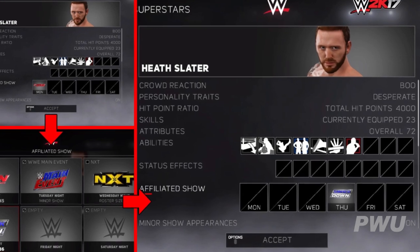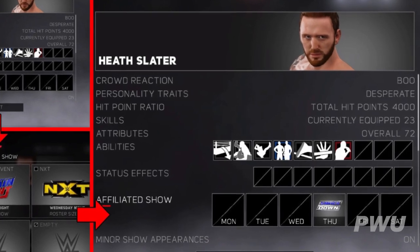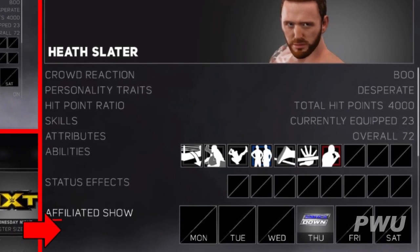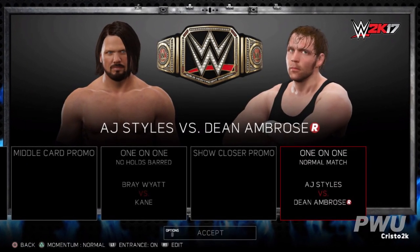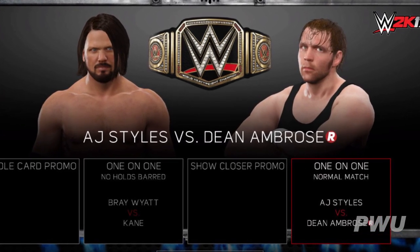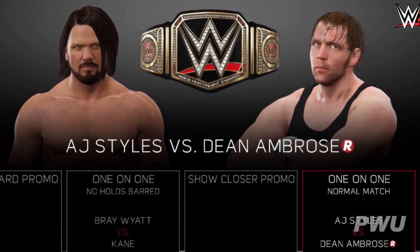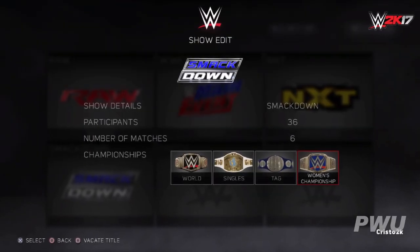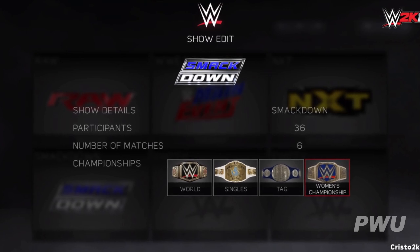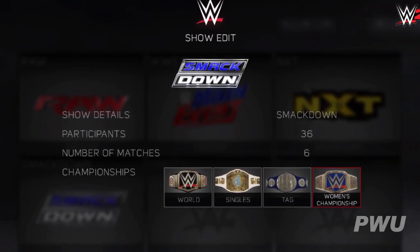Since they couldn't add the draft feature, they tried as best they could to have everybody affiliated with the show they were drafted to — Heath Slater, for example, is affiliated with Smackdown. They said if you want to run Smackdown and Raw as they are now, it's very easy to set up. You can use the logo importer to get the new Backlash logo and create custom championships, making it easy to create the new Raw and Smackdown just like real life.